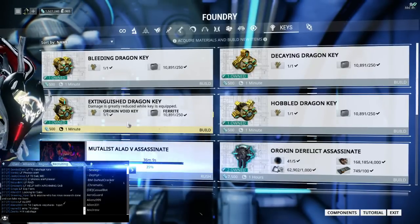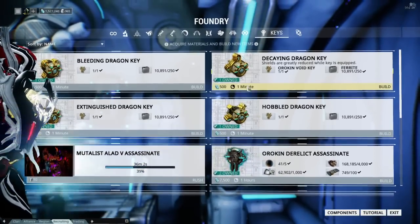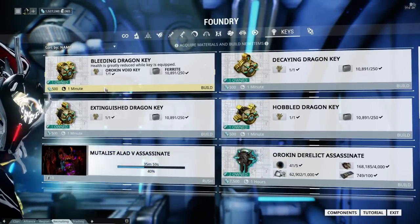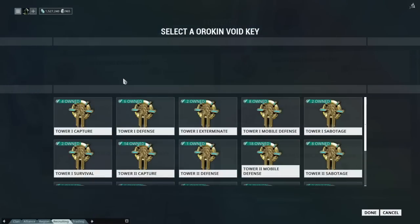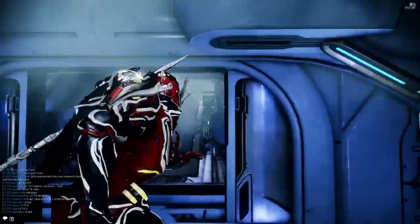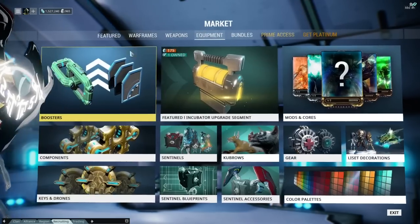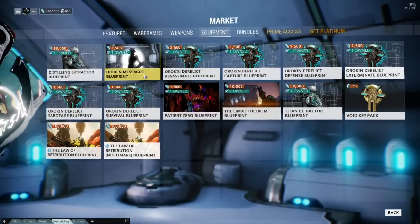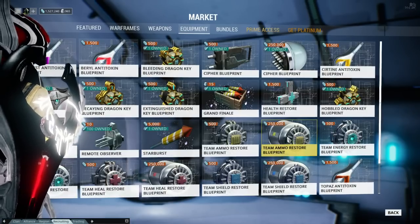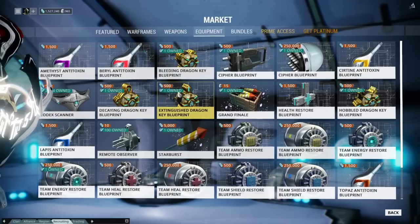Make sure everybody has a different key equipped — it really is that simple. Now let me show you where to find the Dragon Keys. I don't know why they did it this way, but if you go to Keys and Drones in the Market, they're not there. They put them under the Gear section, which makes sense since they go in your gear. In the Gear section of the Market you'll see them — they're 500 credits each.